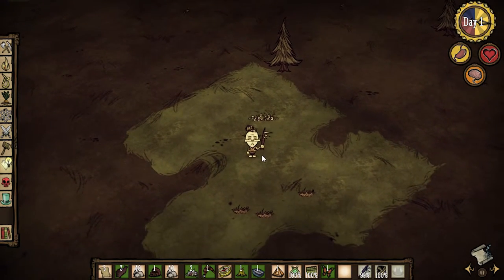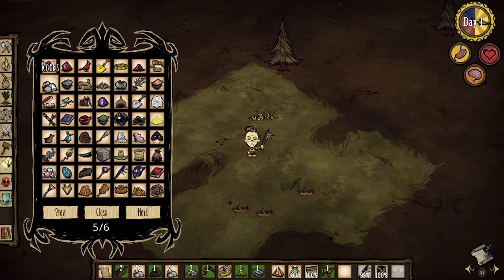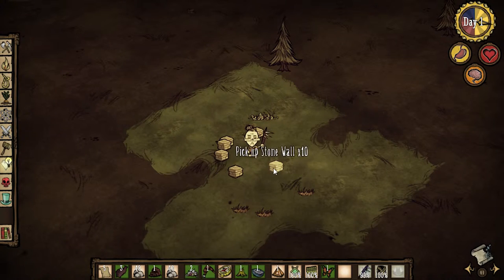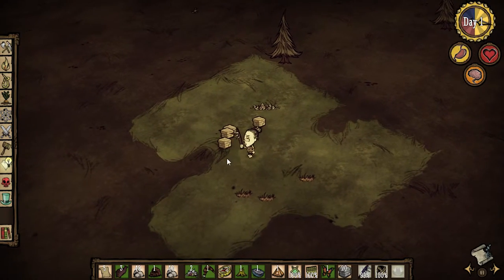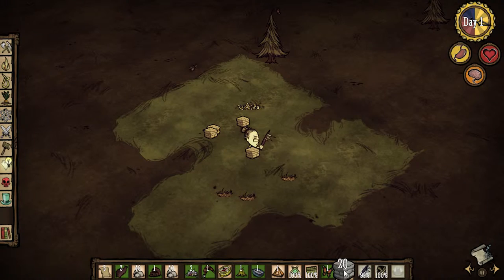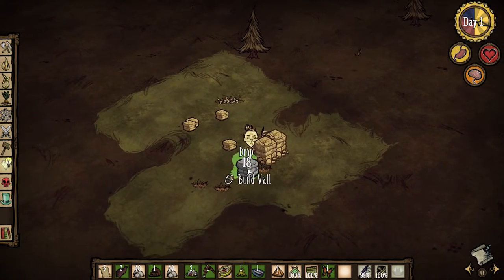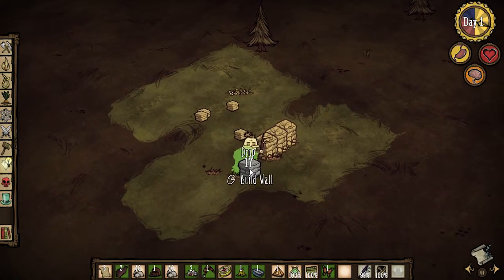One other cool thing — I'm going to press Ctrl+T again, and if I go to the fifth page there's some rocks here. Now rocks sometimes you need a lot of them, or maybe it's walls. Let's use stone walls — if you right-click them, they come down in stacks of ten. Normally you just left-click and get a bunch one at a time, but if you right-click you're going to get ten of them.